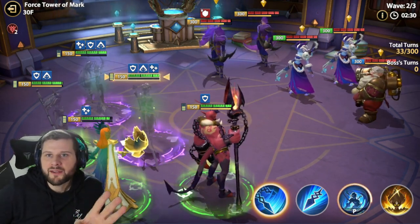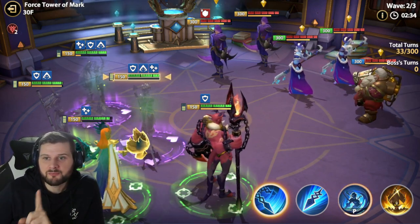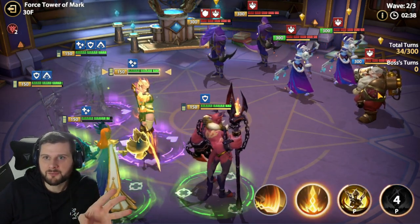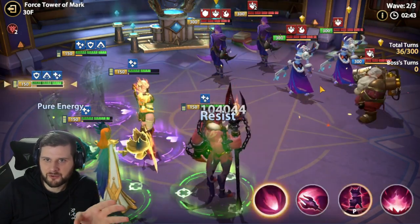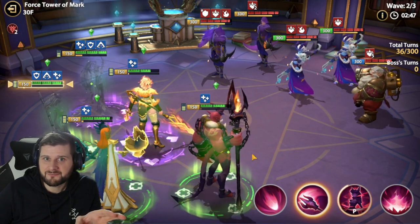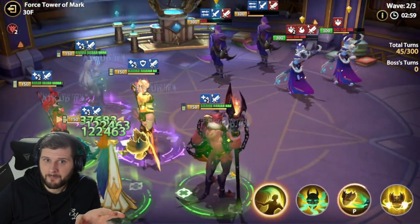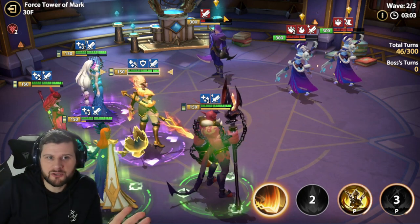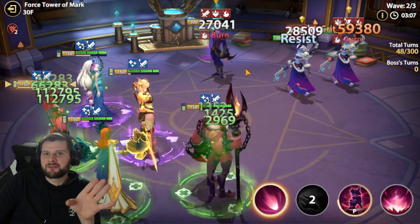On Wave 2, if you're using Elena it's very important to wait for Holder to self-buff his counter attack so that we can remove that from him - that's really vital because it's going to hurt your team a huge amount. Elena is really needed here - we heal, cleanse, and remove that counter attack. We can remove that counter attack; it's not stuck.